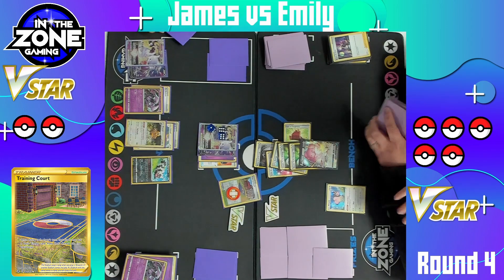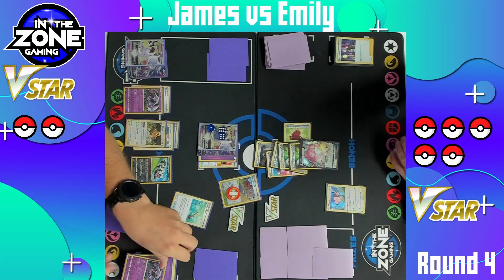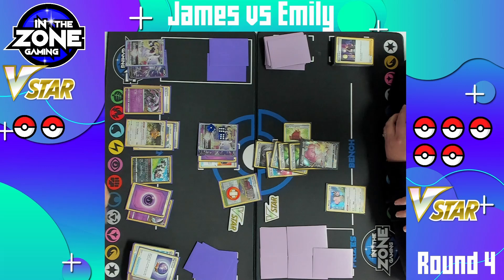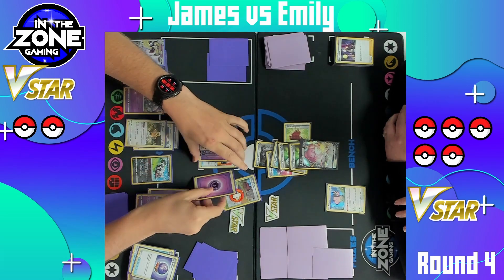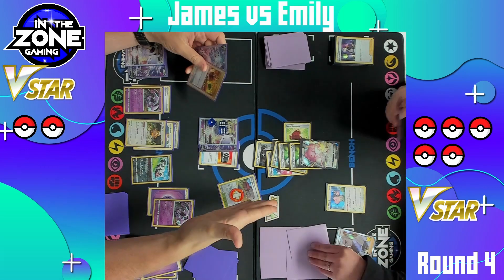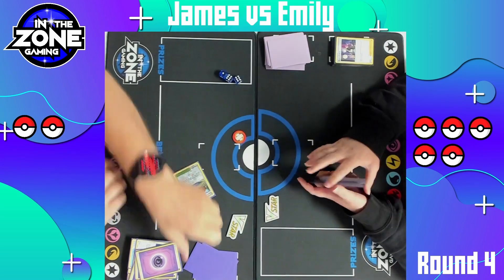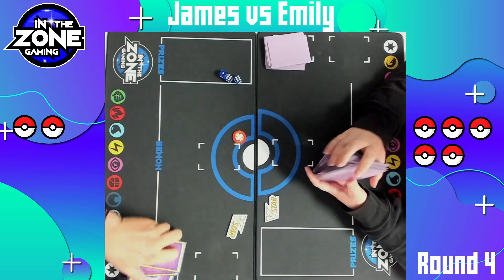If James has the Raihan, it's pretty much just locked up at this point. Emily is taking a prize here. He does decide to re-promote that Mewtwo V-Star. Here's the Training Court grabbing an energy and putting it into his hand. And there is the Rod — gonna go ahead and shuffle in Articuno and two energy cards. There is the Fog Crystal grabbing the Articuno back from the deck. Going to put it down, attach two energy to it, attach the energy to the Mewtwo. And there it is — just gotta discard three. Thank you to the Choice Belt for being able to hit exactly 300 damage to take the last two prizes on that Blissey. Mewtwo taking the dub, going 4-0 with my very own Mewtwo V-Star list. Very well played from both players.